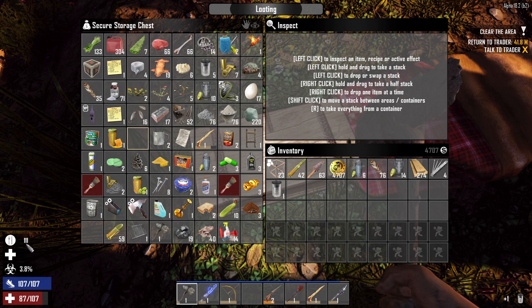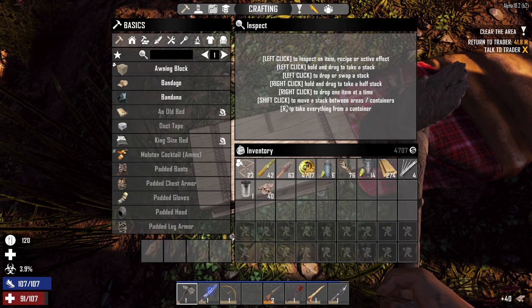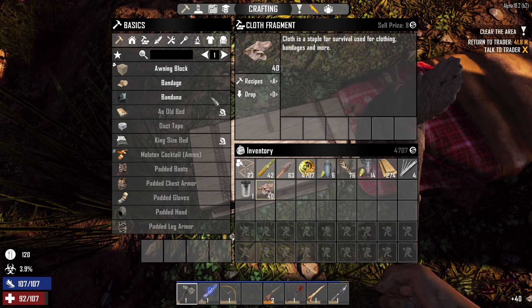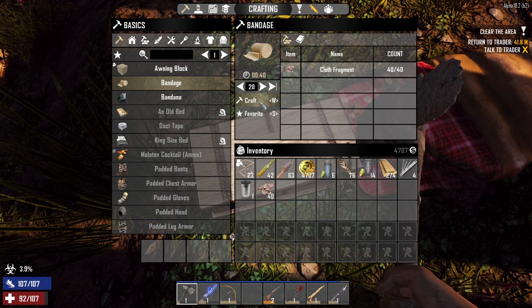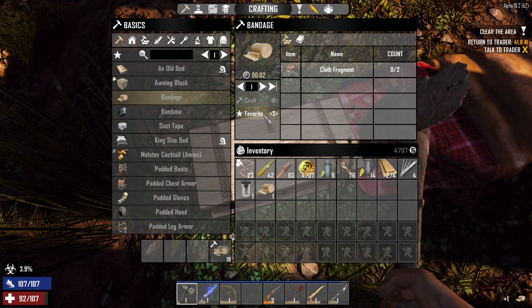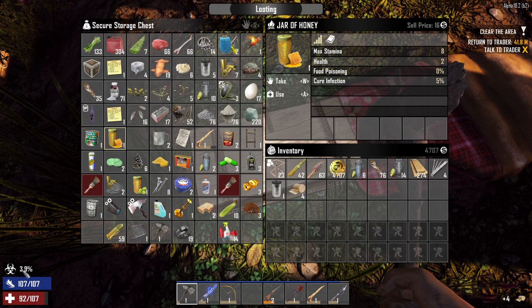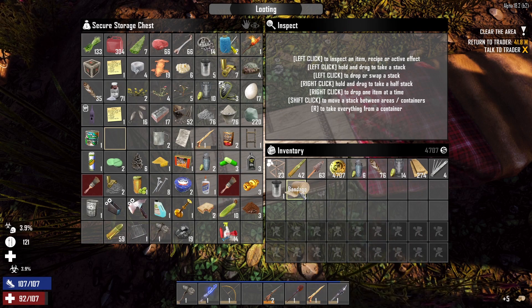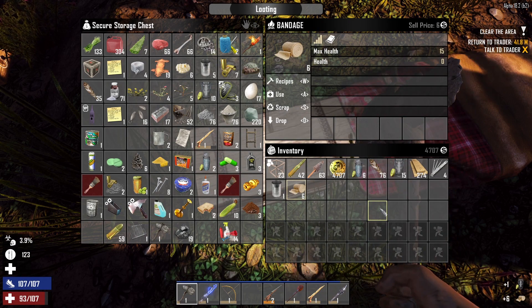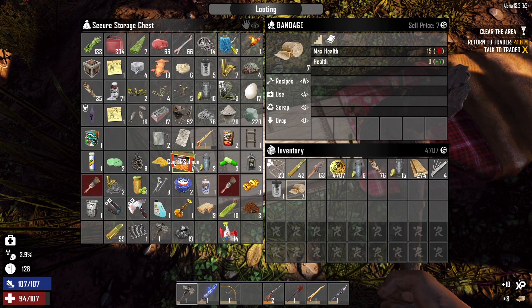You notice how my food is going over what my maximum stamina is - that's something you can actually do in the game. You can actually bring your food up past your stamina by 50, and I absolutely recommend doing that. We need some honey as well because we did get an infection last night, so we're gonna use that, and also take this bandage and use it so we can get our max health up and continue to eat.